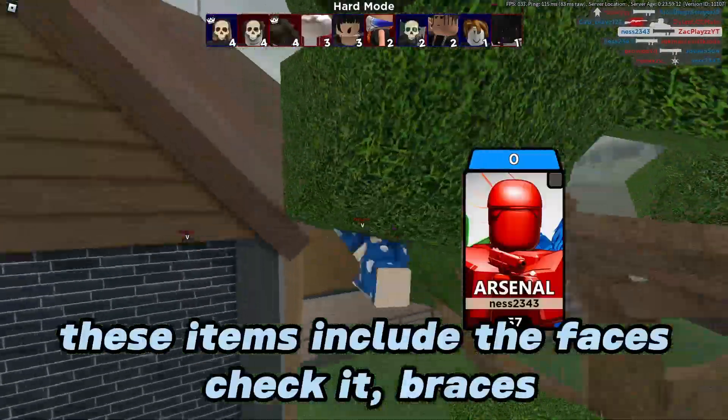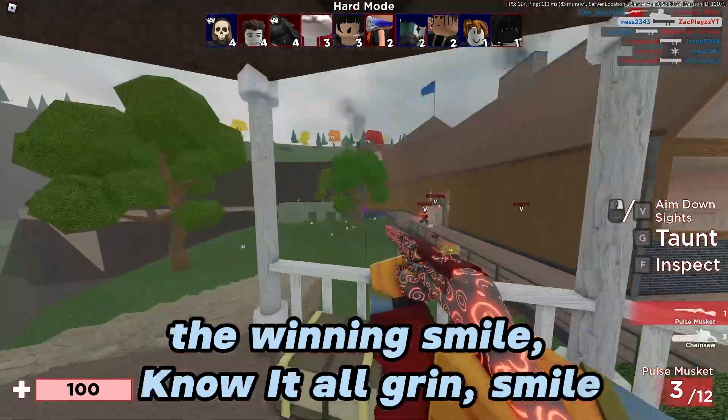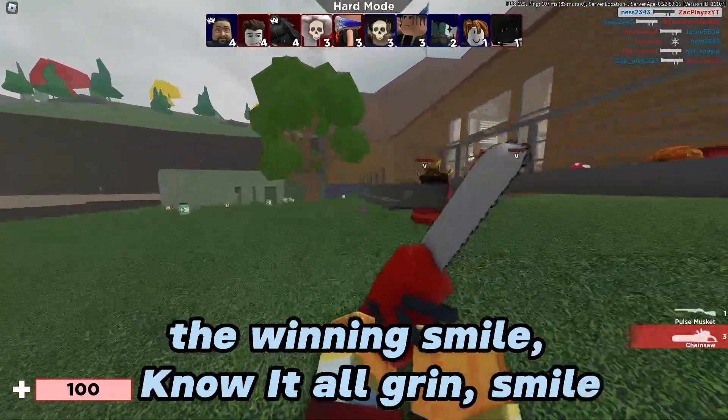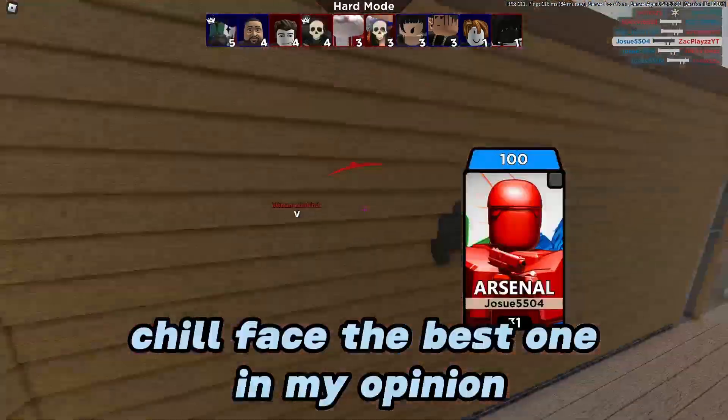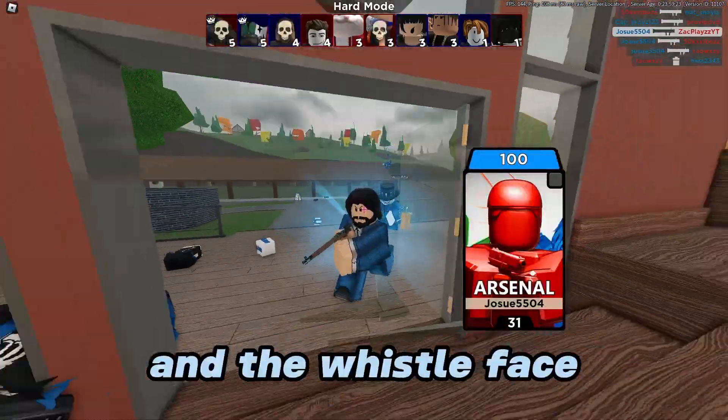These items include the faces Check It, Braces, The Winning Smile, Urr, Know It All Grin, Smile — which used to be the original face for the default avatar — Jill Face, the best one in my opinion, and The Whistle Face.